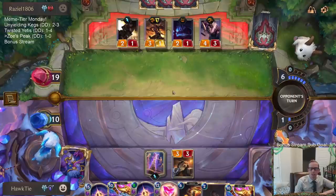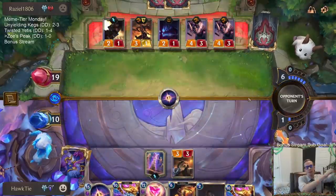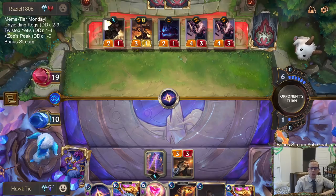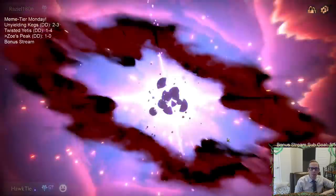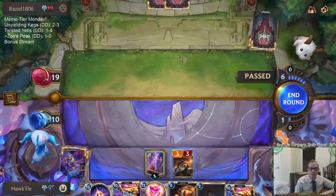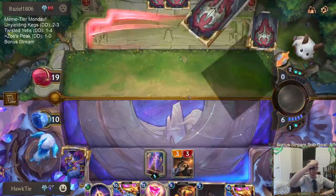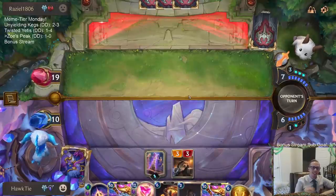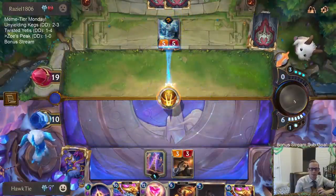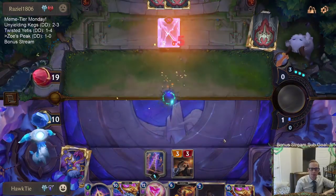Now they play Darius. We got Skies Descend. They could still play Darius if they have it — hopefully not. While I could attack for three, I just want to pass. I don't even risk that three. And we got another Sky's Descent. I don't want to risk attacking for three and then they play Darius after the attack — I didn't want to risk that last turn.